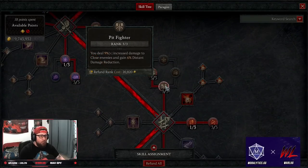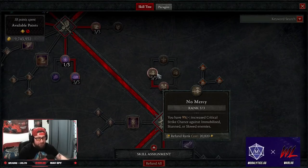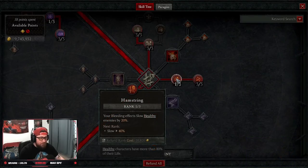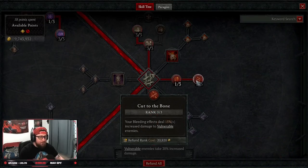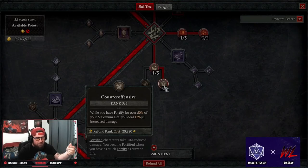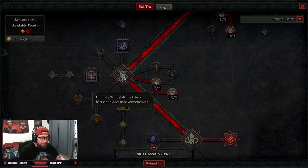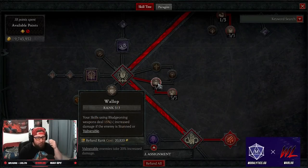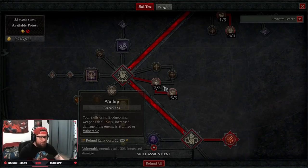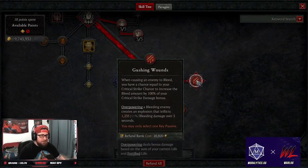We're no longer taking Rupture. We keep three points in Pit Fighter for more damage to close enemies, three points in No Mercy for increased crit strike chance against immobilized, stunned, or slowed enemies — which will always be live. One point in Hamstring for the slow effect, three points in Cut the Bone for more damage against vulnerable enemies. One point in Thick Skin for fortify, three points in Counter Offensive for increased damage while fortified over 50% — which will always be the case. In ultimates, three points in Wallop for increased damage against stunned or vulnerable enemies with a bludgeoning weapon, and three points in Concussion for a 30% chance to stun enemies for almost four seconds on lucky hits. Our key passive is Gushing Wounds.